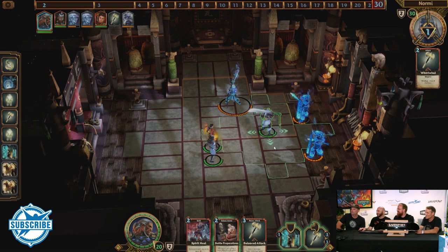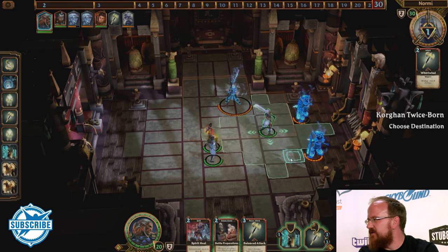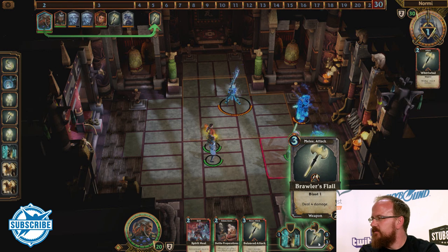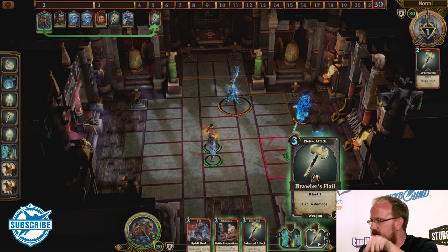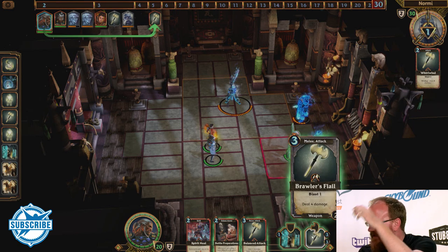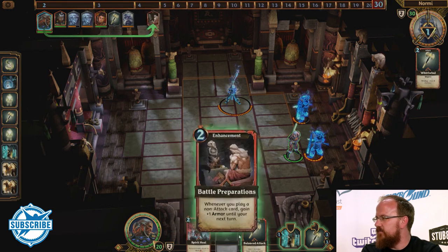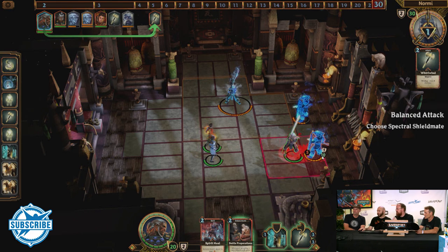Normie — I can see their name up there. So I'm going to move my Blademaster to get out of the whirlwind range and into melee range. You've got the Brawler's Flail which has Blast One — it'll actually hit everyone around him — or the Balanced Attack for three damage. The Balanced Attack does a little damage and protects himself for the next couple ticks.